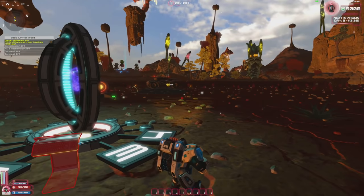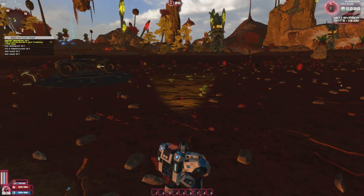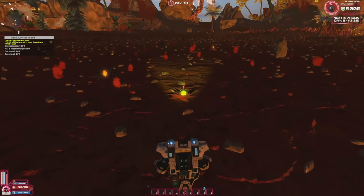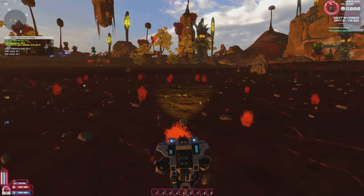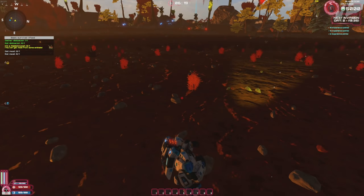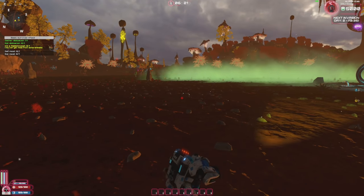The tutorial wants us to gather abduskin. I wasn't sure what it was at first — thought it might be fiber — but it's actually a glowy plant. I put it on my hotbar and ate it. Now we need to kill a rabbit morph. We can punch to start off.